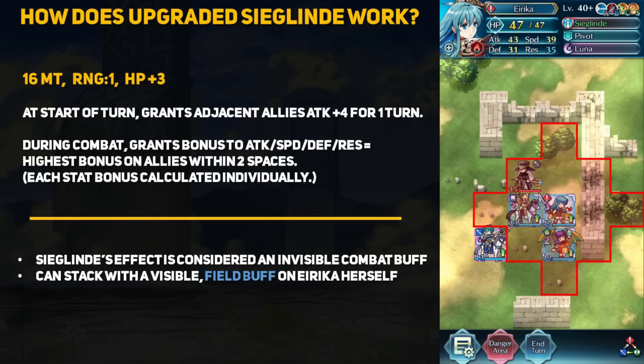Erika's Siglin is now upgradable in the weapon refinery for 200 Divine Dew and 500 Arena Medals. This is a bit pricey as all legendary upgrades are, but I think this one packs quite a bit of value. Erika can choose her special variant upgrade and this grants a nice extra plus 3 HP. It also bumps up her previous attack plus 3 buff to plus 4, bringing it in line with Ephraim's upgraded Sigmin.